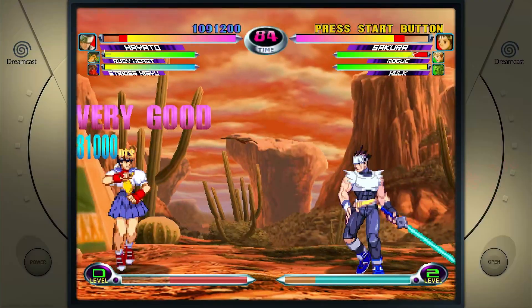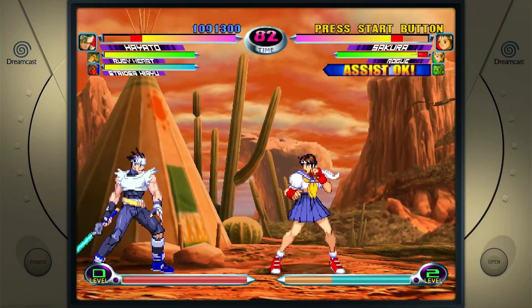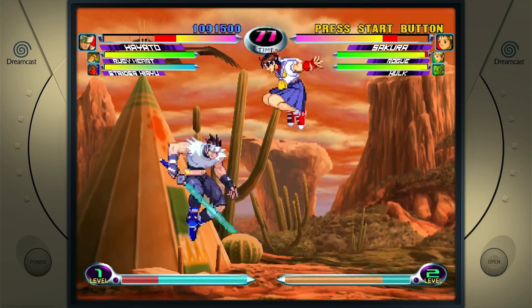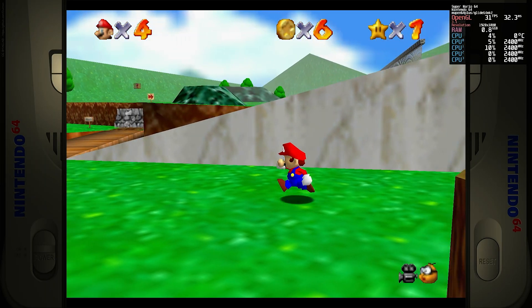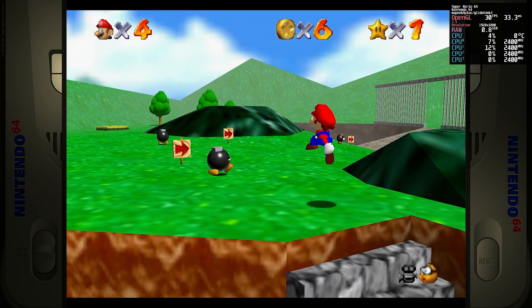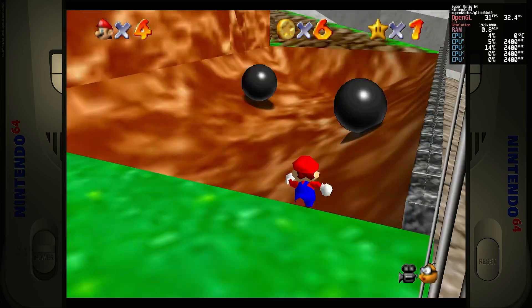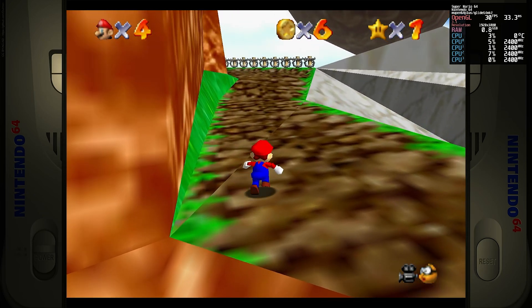So the Pi 5 is off to a strong start, confidently emulating the Sega Saturn, PlayStation 1, and Dreamcast up to 1080p. But let's see how much further the Pi 5 can take things with our next system, the N64 — a system that's been giving Raspberry Pis a run for their money. Starting with Super Mario 64, the N64's iconic launch title, we're locked into the original 30 frames per second, and I was playing around quite a bit trying to get this game to stutter — not a single framerate dip.